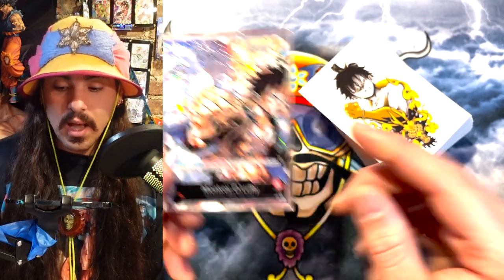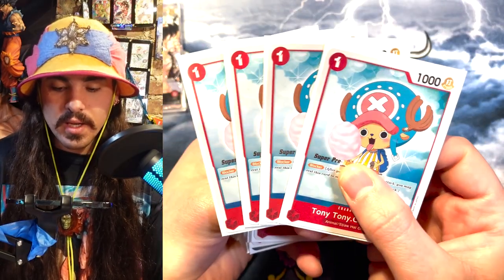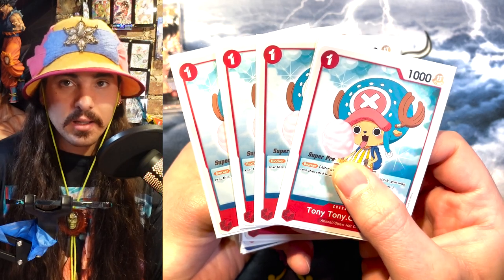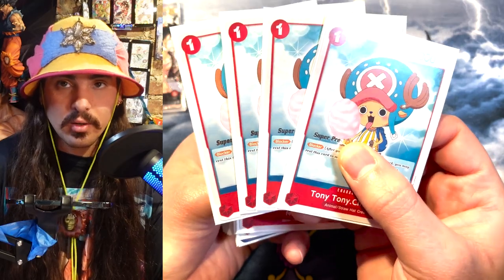Here's the deck. I play four Choppers. Chopper's really good because he's basically just a one-cost negate — he's going to block an attack. He's really good for protecting your bigger bodies, and early on if you don't want to take damage and you have one in hand, you can just play him and block an attack with him.